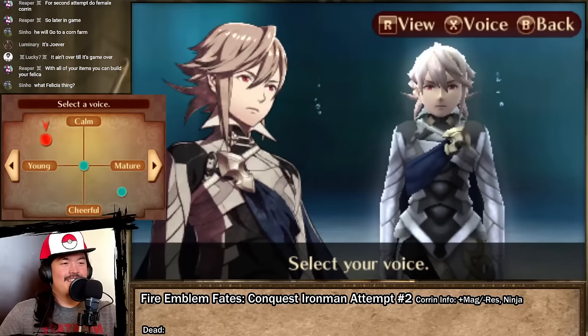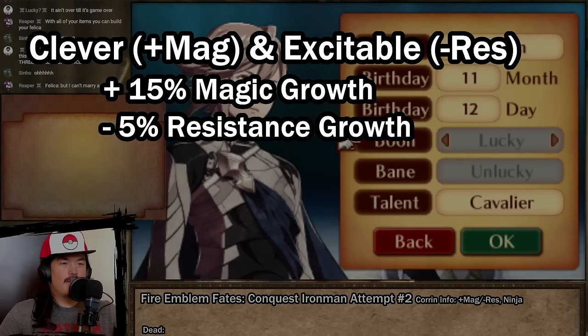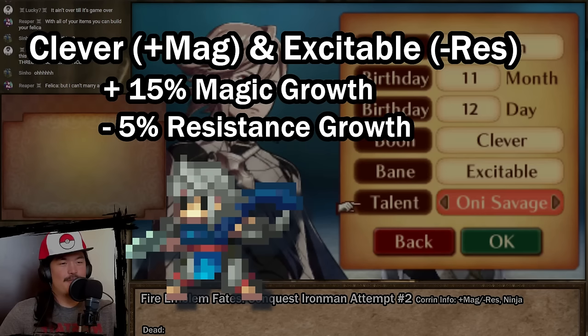For Attempt 2, I forgo the character customization options and create a default male Corrin. I bestow him a plus magic boon and minus res bane, enhancing his offenses with dragonstones and eventually tomes, while fully accepting the poor res growth he'll have anyway. I give him a ninja talent, which won't be used by him, but is rather for a certain special someone — or more accurately, some 2.